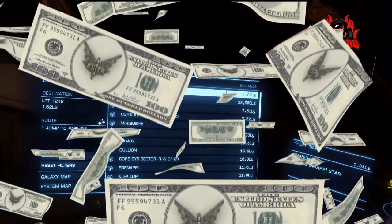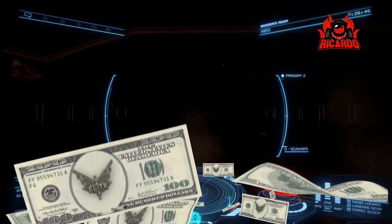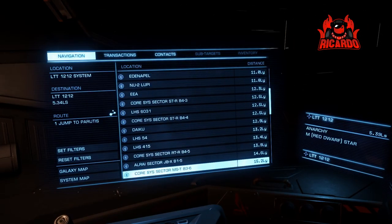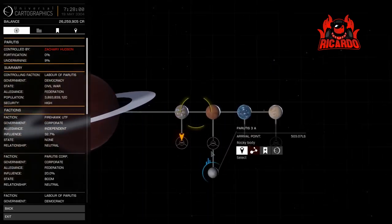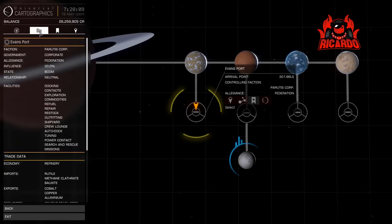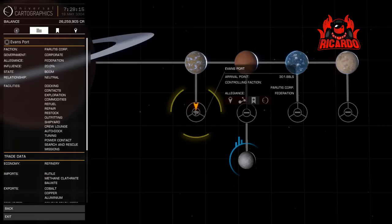This is all about how it's not easy when you're starting off in the game. You haven't got a big ship, you haven't got loads of passenger cabins, you haven't got that much money, and everything has to be done on a budget. I've got a Dolphin and I'm taking my Cobra all the way over to the Parutis system — specifically Evansport, which is currently in a boom state. We're aiming for a local system with a station about a million miles away, so it's going to be a long haul.